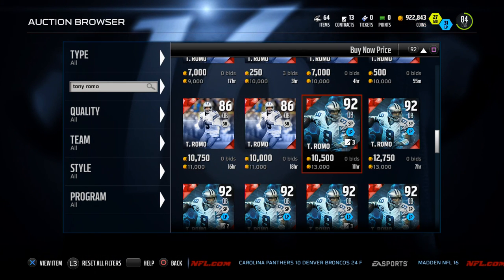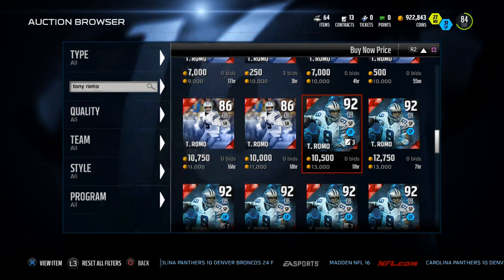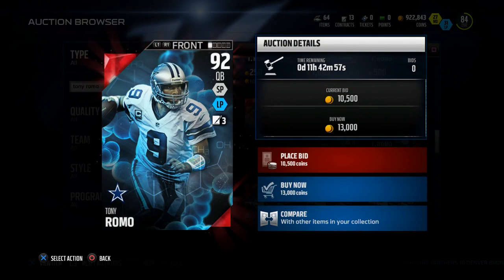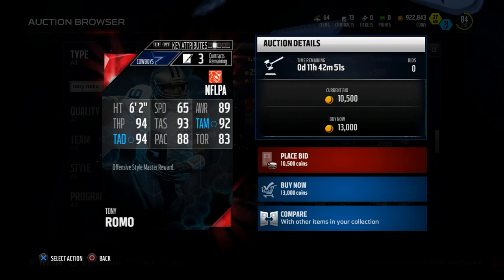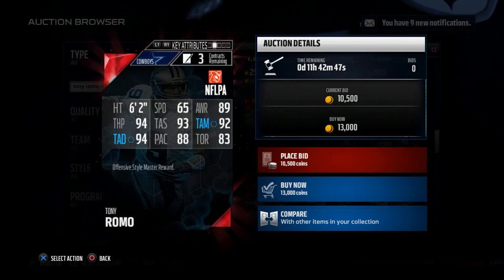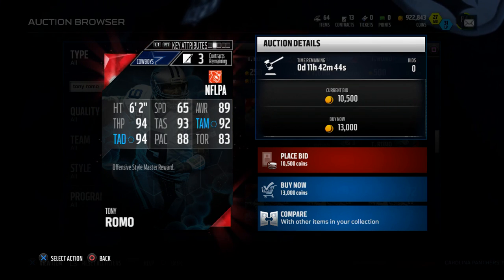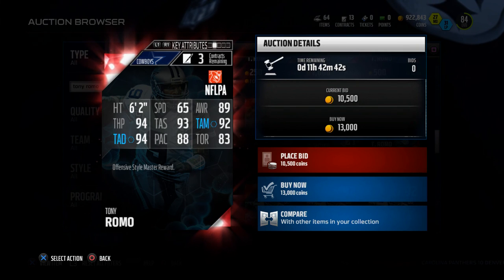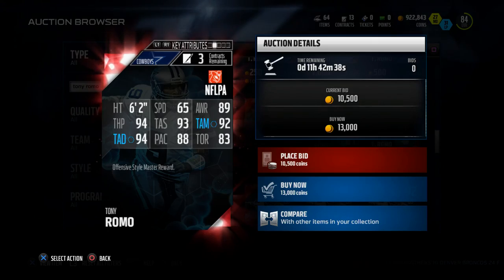He's actually a little pricey right now — he's normally down in the 10,000 coin range. This guy used to go for around 35–40K but has come down because of the latest drops. This is a quarterback you can really use all year long. I've used Tony Romo most of this season and had very little issues with him. Accuracy-wise he's very solid across the board, so I wanted to recommend him to you.